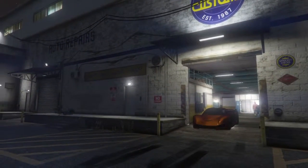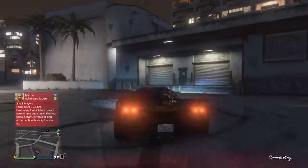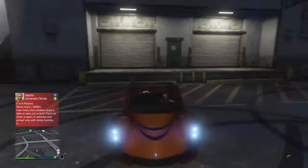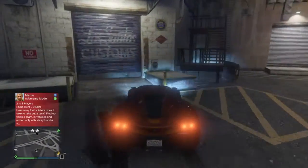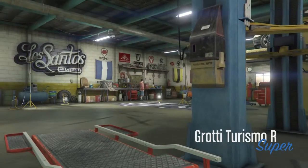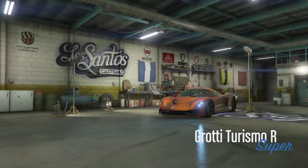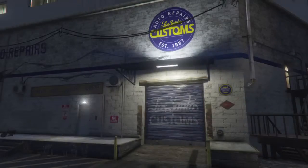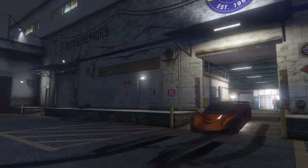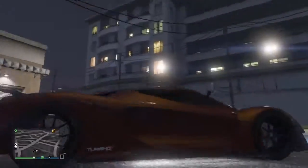It is a Sunrise Red and bright orange pearlescent. This is how you make a rusty orange, or just Bruffy's color. And I actually might keep this on my Turismo. So that was three colors you can use on any car you want. If you guys enjoyed the Grand Theft Auto 5 video, please like, comment, share, and subscribe — and peace.